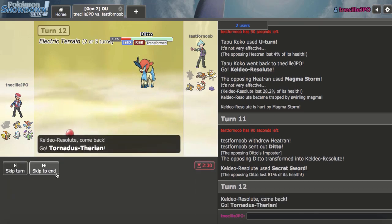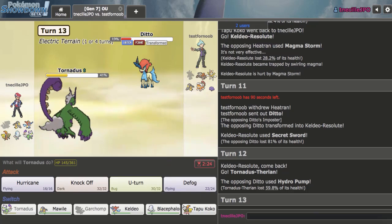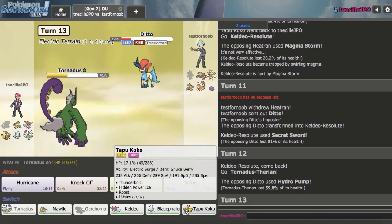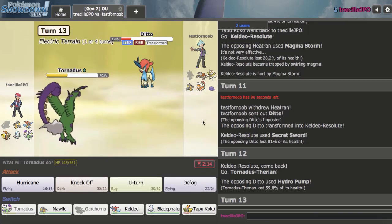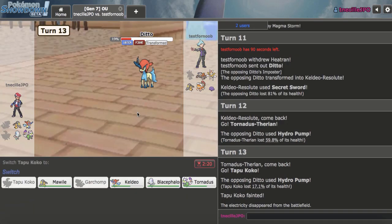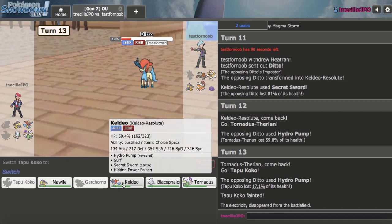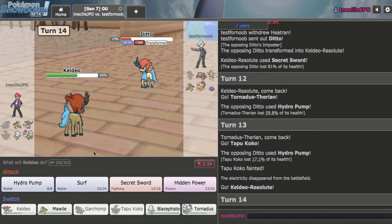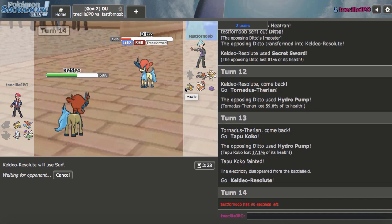I'll bring out Tornadus — Hydro Pump is a good read. Do I just sac my Tornadus off? It would get rid of my last Ground Immunity — I can't do that. My win con is Keldeo, but I need to keep Tornadus for that Kartana. I'm gonna lose if I sac off Tornadus. Let's sac off Koko here to the next Hydro. I get Keldeo back in and click Surf. I might end up losing to Kartana anyway — maybe if they give me the Ditto my Blacephalon can come through, but that Mawile is still a problem. Lots of factors going into this endgame, especially if they have Stone Edge on Lando and predict my Tornadus coming in — that could be very scary.